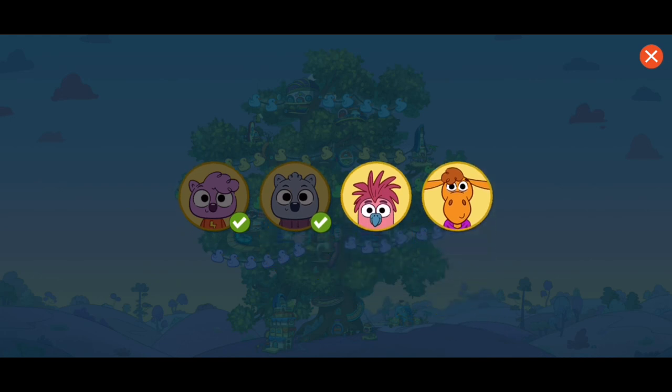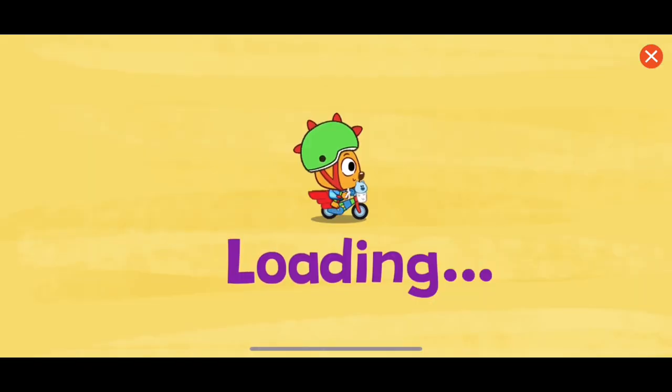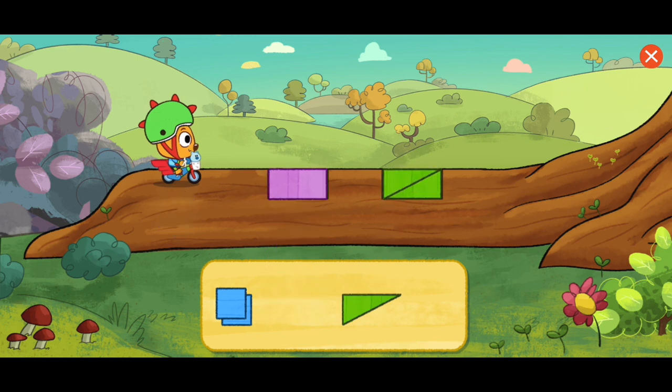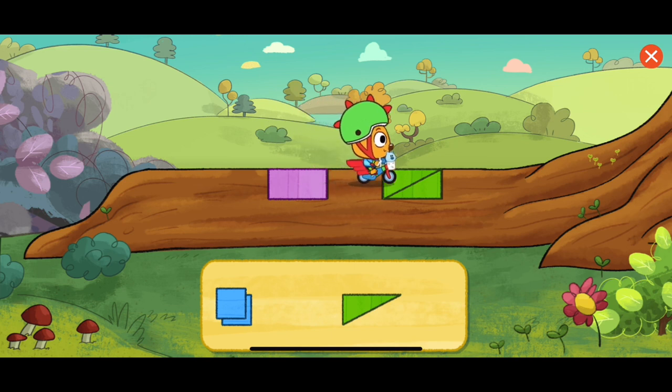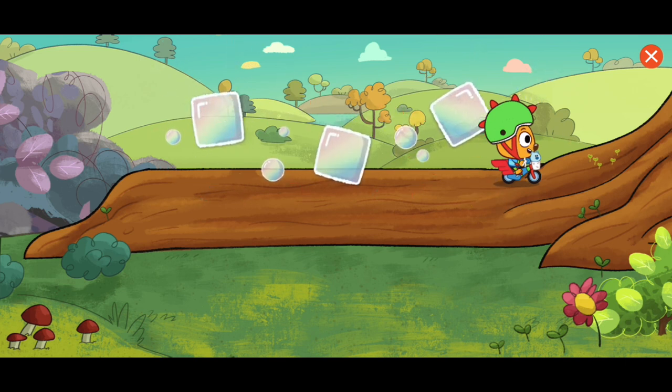Who should we decorate for next? My friend, Jinjin. Here are some of his favorite things: guitars, bubbles, flags. Bubbles! How could we solve the big problem of filling these two holes? Oh yeah! You solved the problem! Jinjin loves bubbles.